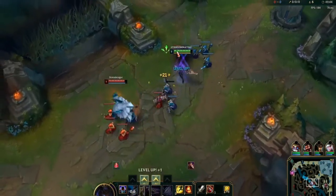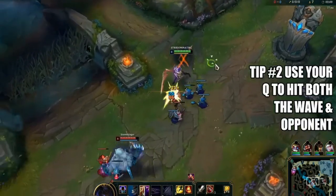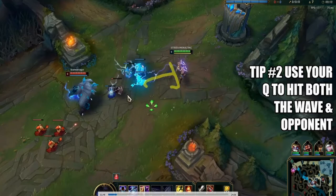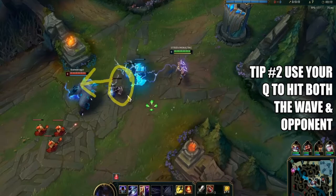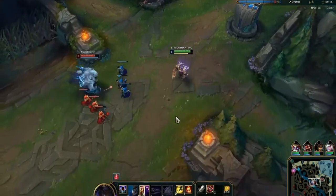Once you see me hit level two and three, you'll notice I'm using Q to get minions mainly. I'm queuing the minions to get CS without stepping up into poke range, while at the same time hitting Volibear — doing two things at once, maximizing my Q being super efficient. Hit the minion, hit Volibear — best case scenario.